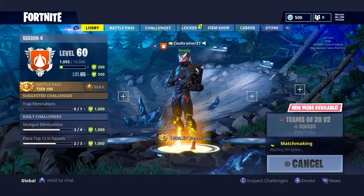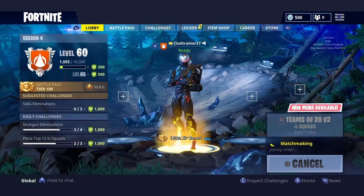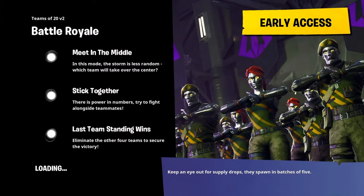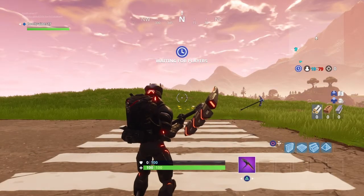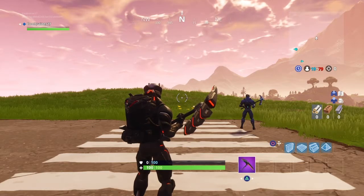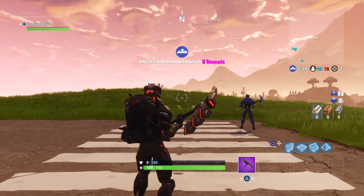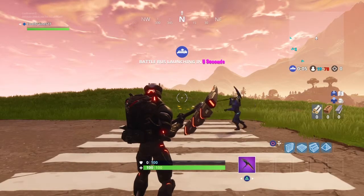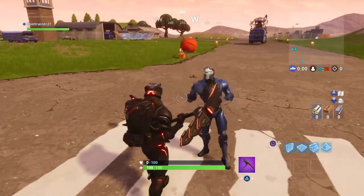What's up everybody, Cool Trainer Game Chris here. I'm gonna show you where you find your star between a playground, campsite, and a footprint location in Fortnite. That's pretty close to Greasy, so I'm gonna show you where it is located.